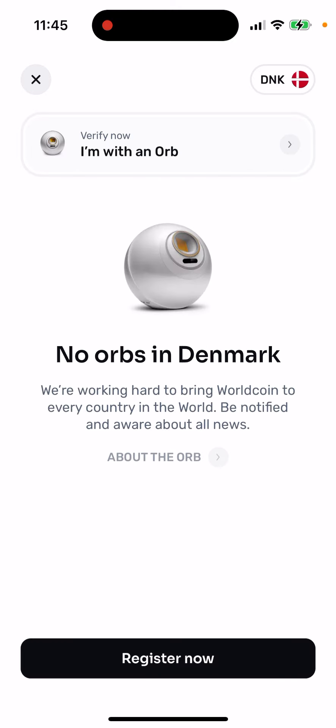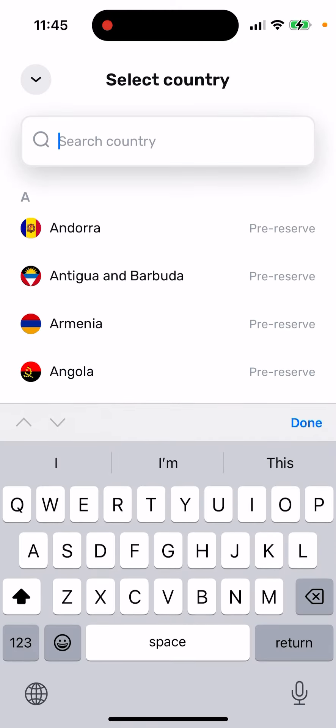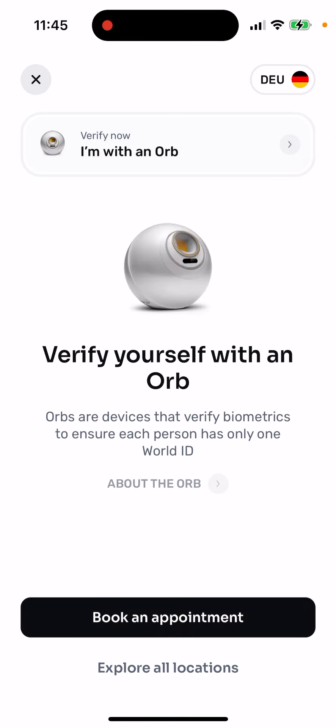So you just need to tap the top right and select the country where it's available — for example, Germany. And then you see it's available. Then you tap 'Book Appointment.'